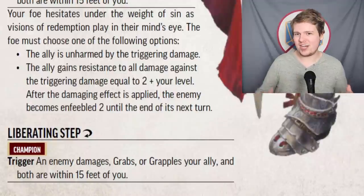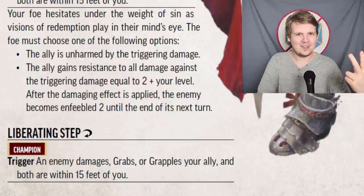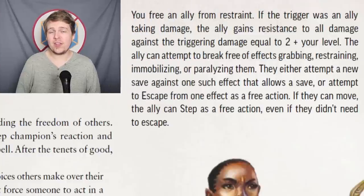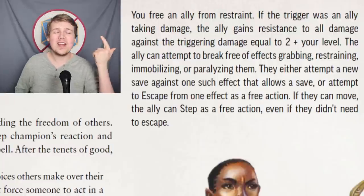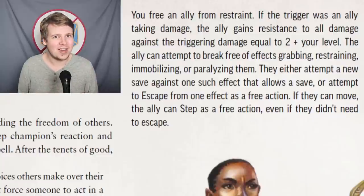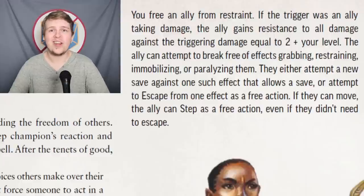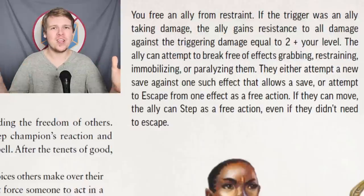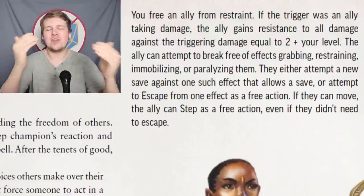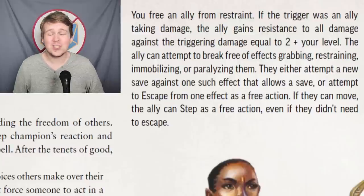The Liberator also gets the most complicated reaction, Liberating Step. The trigger is if an enemy damages, grabs, or grapples your ally. Should there be any damage involved, they get the standard 2 plus your level in resistance to the triggering damage. If the ally is affected by a grabbing, restraining, immobilizing, or paralyzing effect, they instantly get a free saving throw against that effect. If the effect doesn't require a saving throw, they can make an Escape action instead. After all of this, if the ally has the ability to move, they can take the Step action for free, putting a 5-foot buffer between them and the target. Overall a really solid reaction, a bit complicated and niche, but when it comes up it's really useful.